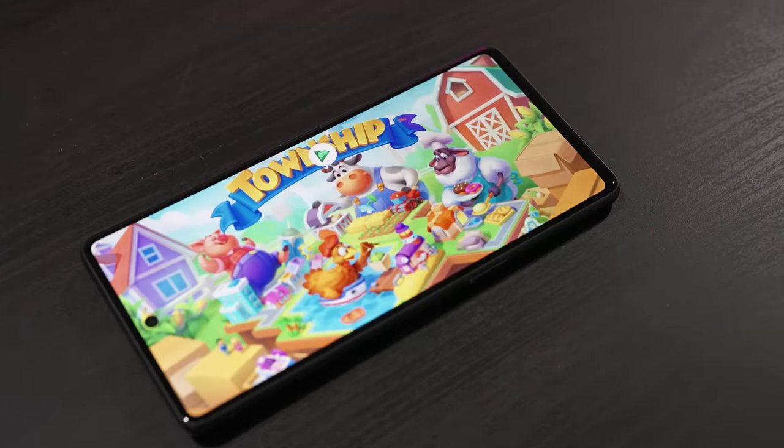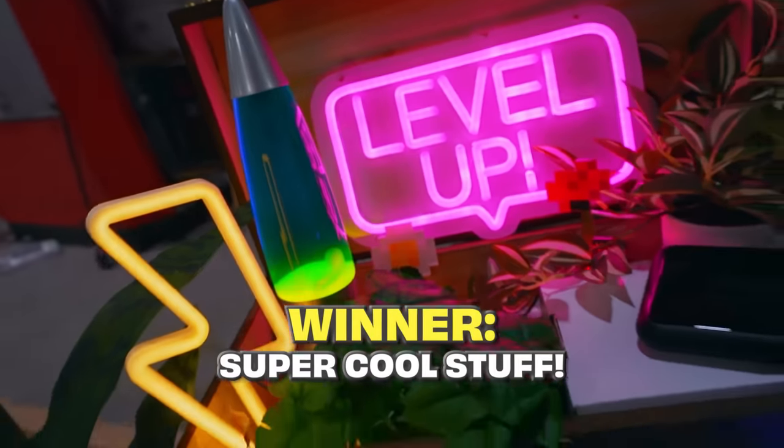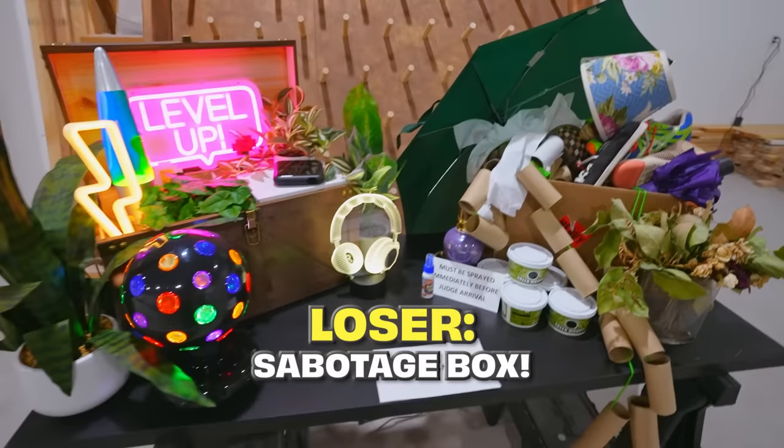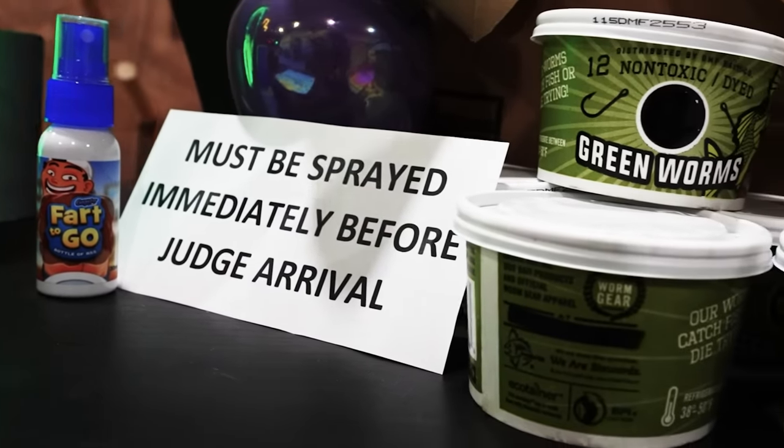For challenge one, we are going to be playing Township by Playrix on our mobile phone. You must be the first to grow and harvest two different crops in the game. If you win, you get a box of super cool items to add to your fort right here. If you lose, you must incorporate the items from the sabotage box in your final fort build — and you don't want to lose because there's some very bad stuff in there.